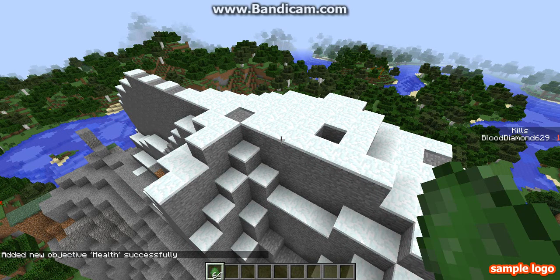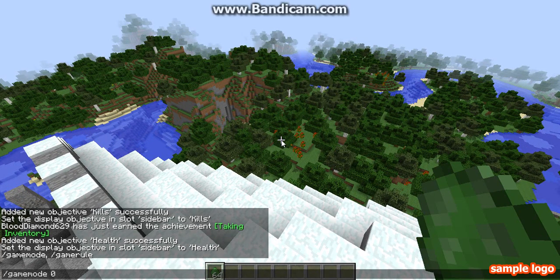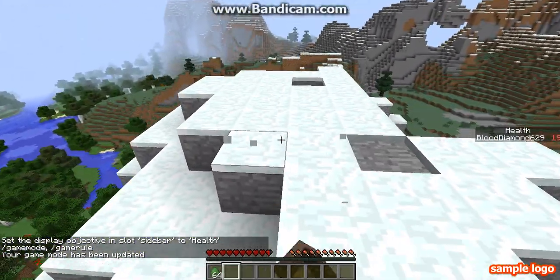Alright, scoreboard objectives setdisplay sidebar health. See, look at that — I have 19 health now.